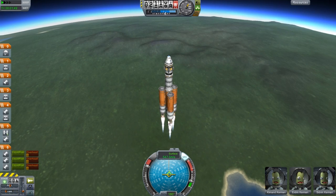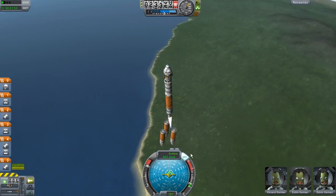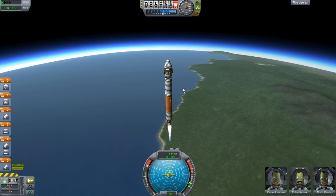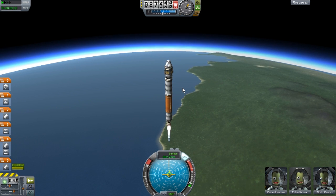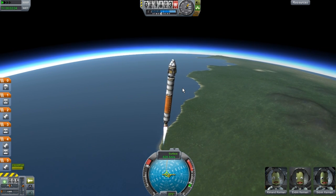As you can see, our first stage is decoupled - the solid rocket boosters. Then here goes our second stage. These are strictly for getting us out of the atmosphere.